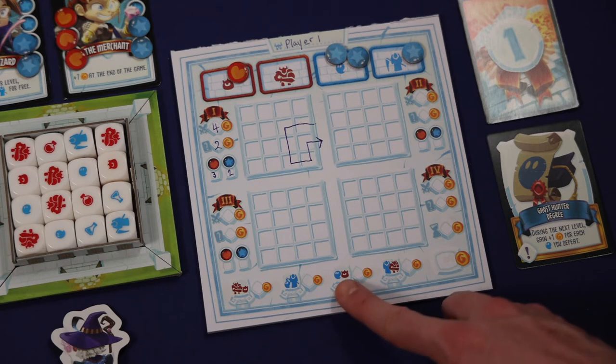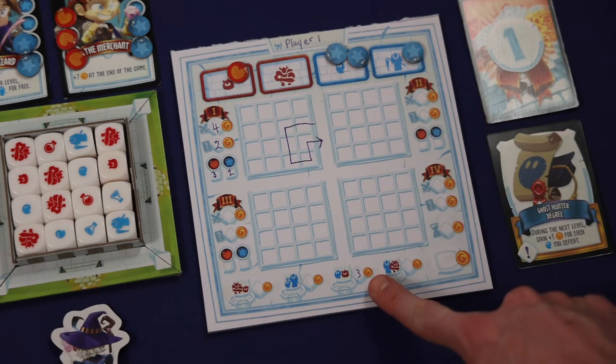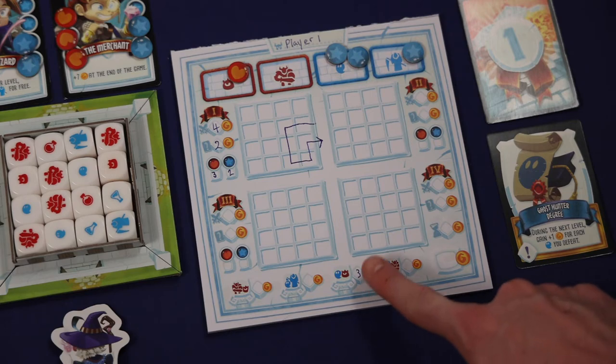In our example, we'll say that this player will choose to activate their small monster bonus for a total of 3 points. They would gain 3 points because they've defeated 3 small monsters. Now that they've activated this quest, it can't be resolved for the rest of the game for this player.